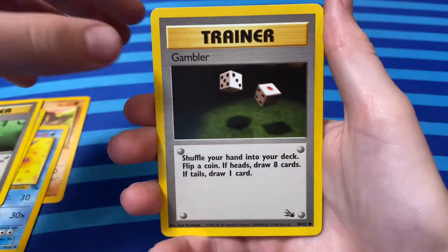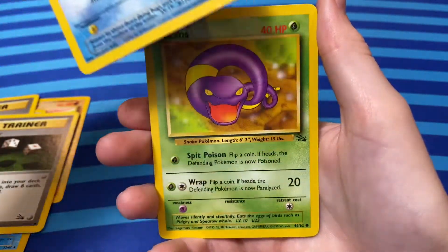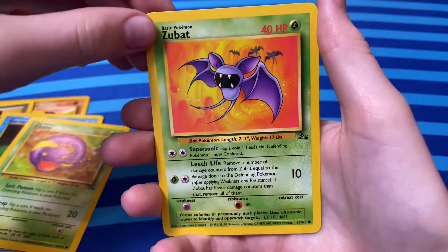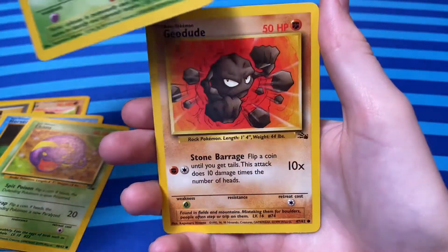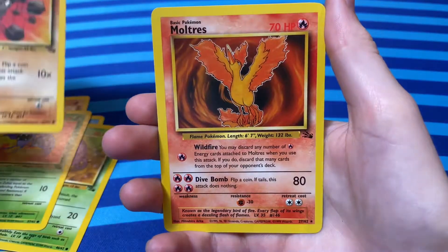Gambler. Horsey. Ekans. Zubat. Oh gosh — Geodude.